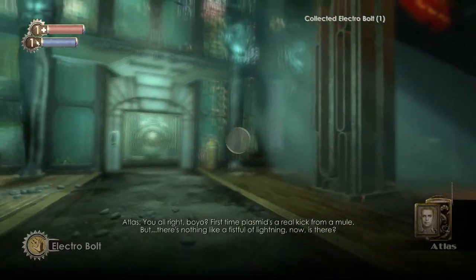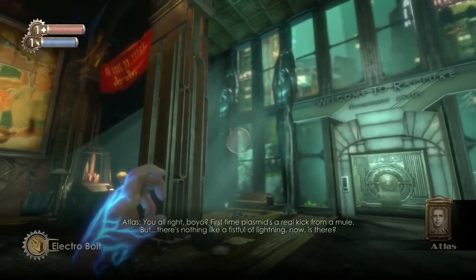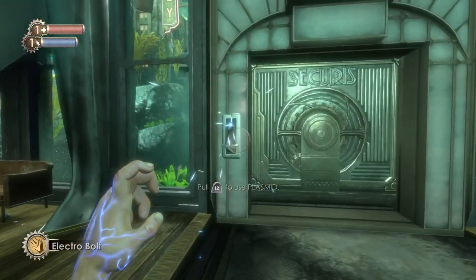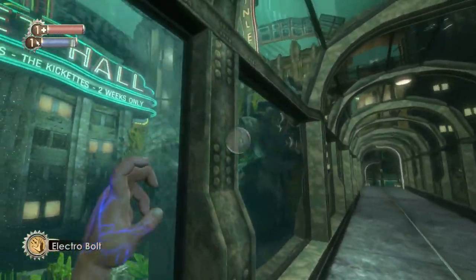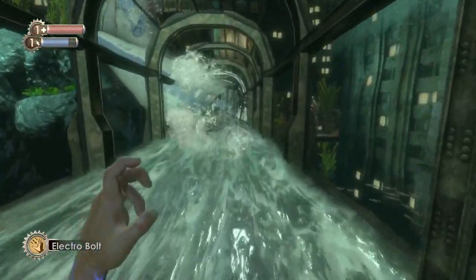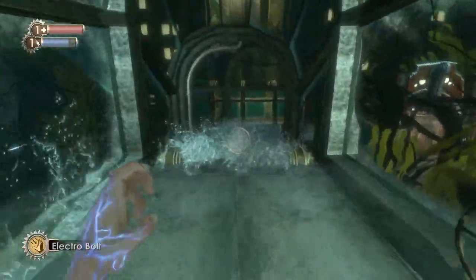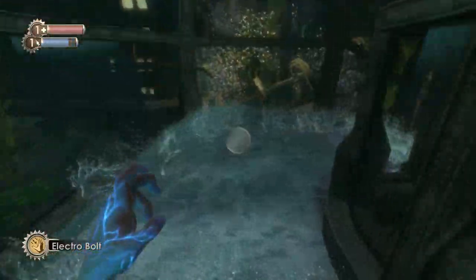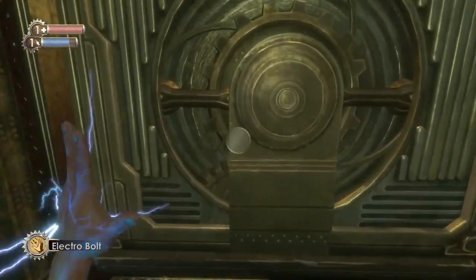This is the first plasmid - plasmids are things we'll be picking up that are like magic abilities. This is the Electrobolt plasmid, which allows us to open doors and get a trophy later on for electrocuting people in the water. On this difficulty we probably won't be using them too much - they're more of a puzzle thing for opening doors. But if you were on Survivor difficulty you'd be using them to slow enemies down.